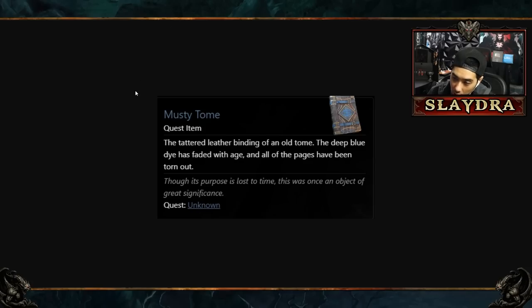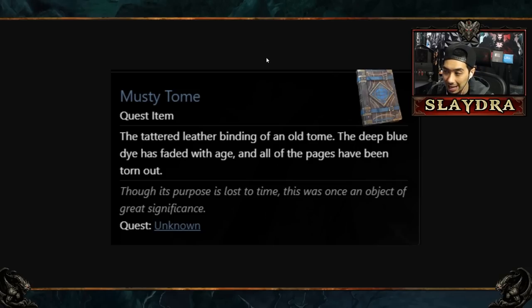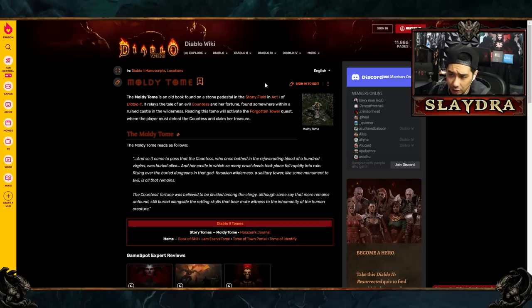There are different quest items people have found. One looks like a blue book — and if you played Diablo 2, you know there's a blue tome used to access the cow level. This item is called the 'Musty Tome': 'The tattered leather binding of an old tome — the deep blue dye has faded with age and all the pages have been torn out.' Do we need to collect pages, or use this as a town portal? There's also a 'Moldy Tome' located in the Stony Field that accesses Tristram — maybe this portal leads to Old Tristram.